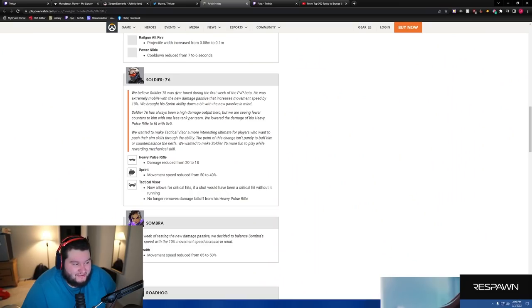They say Soldier 76 was over-tuned during the first week of the PvP beta — extremely mobile with a new damage passive that increased movement speed by 10. They brought his sprint down a bit. With one less tank per team, they saw fewer counters to him, so they lowered the heavy pulse rifle damage to fit with 5v5. They also wanted Tactical Visor to be more interesting for players who want to push their aim skills.